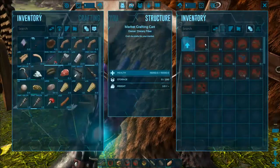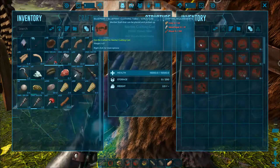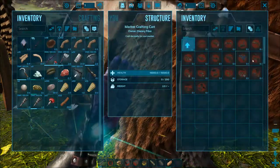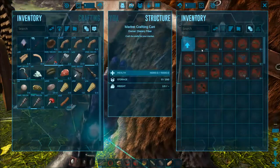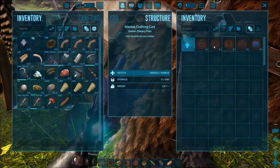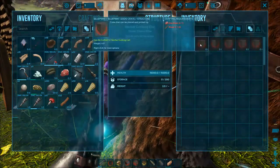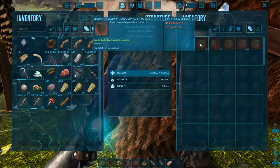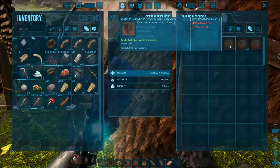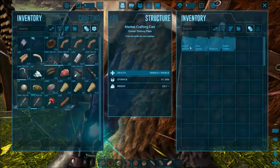It's a crafting station — can you craft things here? These things can be crafted at market cart. Oh cool, there's all kinds of stuff here! This is amazing. All kinds of stuff for like shops and stuff — crates, blueprint, dodo crate, turkey crate, wolf crate, trike crate. I don't know what these crates are, we'll have to make one of those sometime.